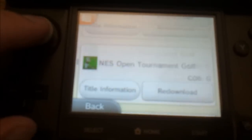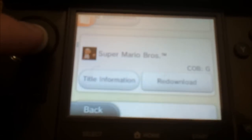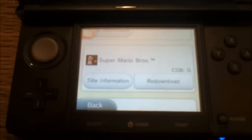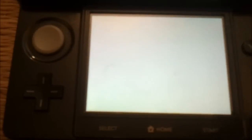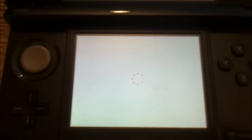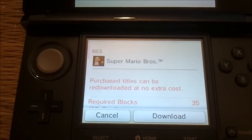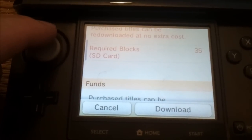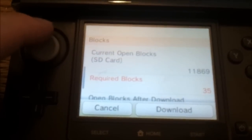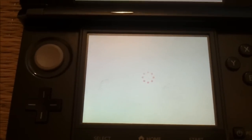All you need to do when you want to redeem one of these games is get it on screen and choose Redownload. Purchased titles can be redownloaded at no extra cost — required blocks, etc. — so it really should just be a matter of pressing Download.